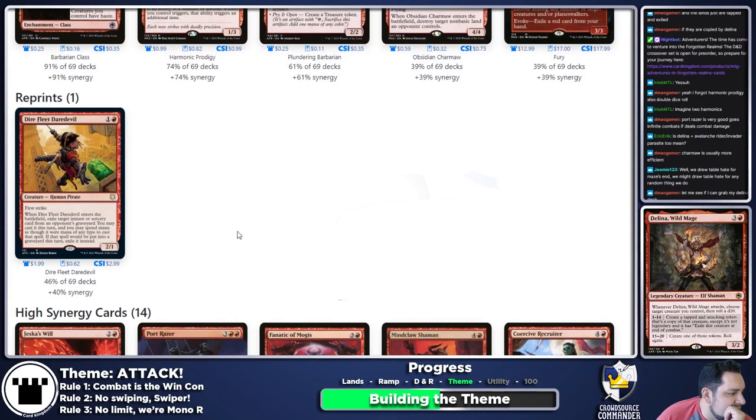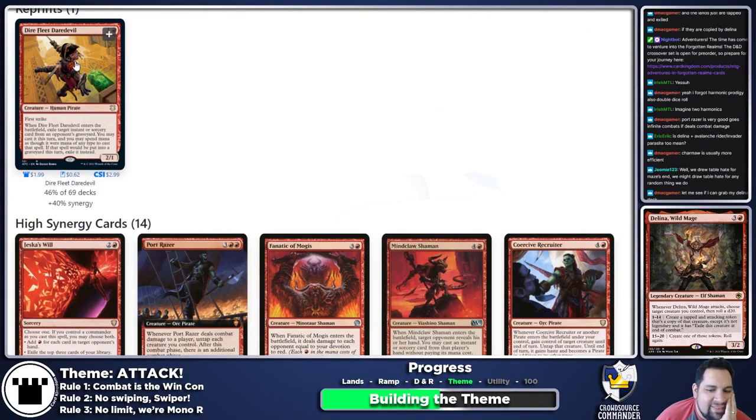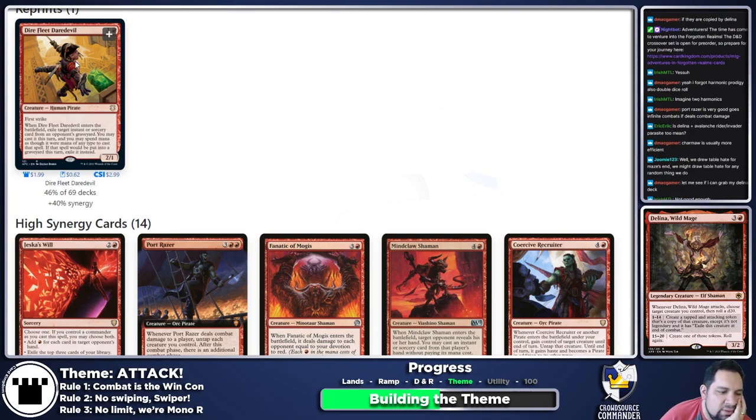Dire Fleet Daredevil — when it enters, you may cast an instant or sorcery from an opponent's graveyard this turn. It just doesn't really fit our theme, and it's very dependent on opponents having cast spells you want right then. I'm leaning against it.